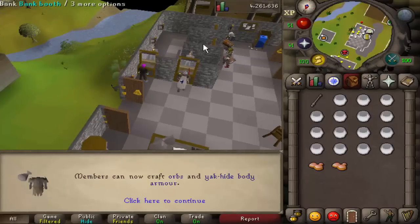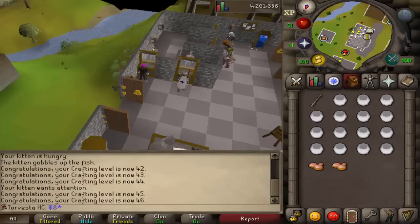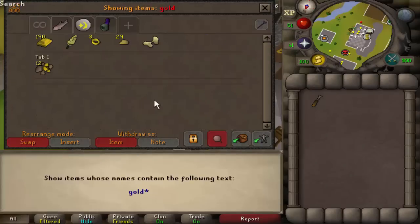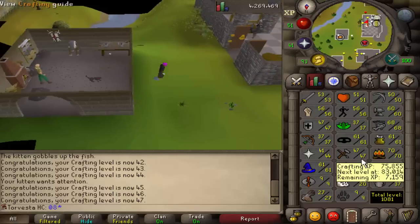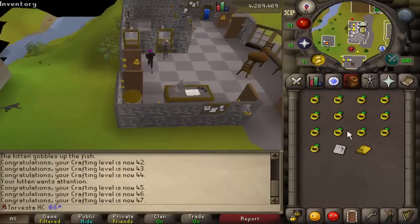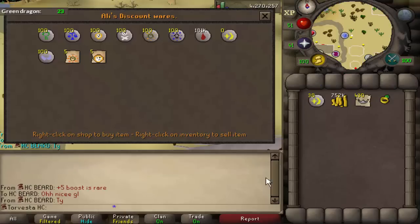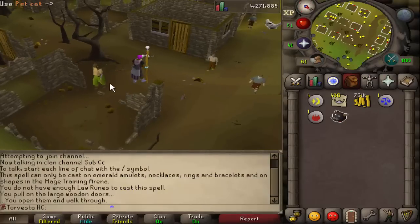I can sell these for about 20k cash so at least we get a little bit back. Two molten glass left — 46 crafting, which is a Cabin Fever requirement and of course the Fremennik Isles. We can also make orbs, so if I ever decide to do crafting I can make battle staves and make a lot of money. Next I'm going to cut these gems and, since we've got the gold bars and we're right next to a furnace, I'm going to make loads of jewelry — some games necklaces.